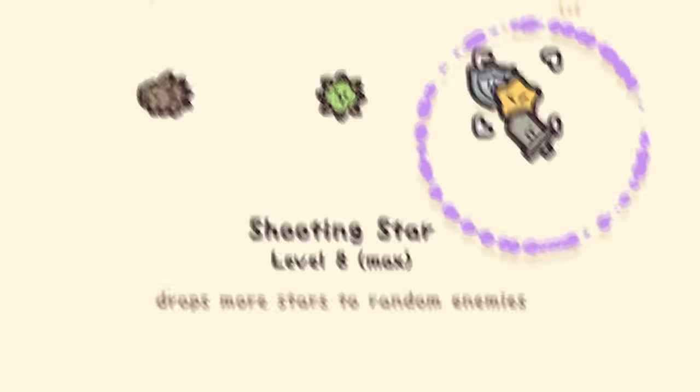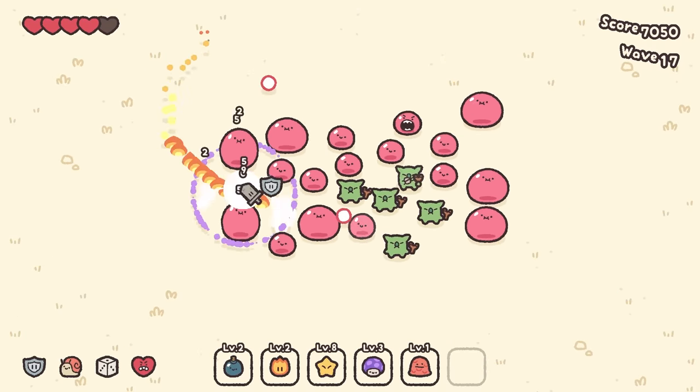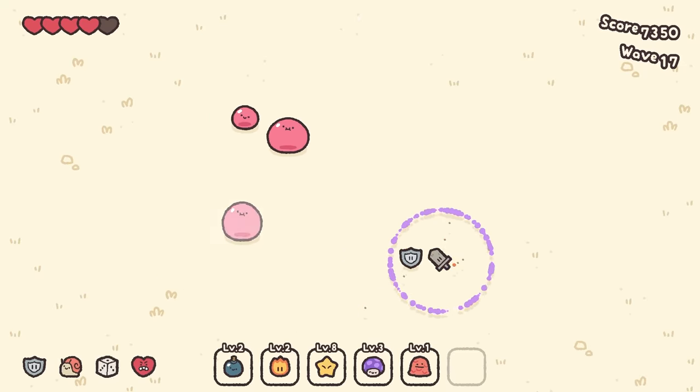Next level shooting stars — let's see how that looks. Perfect — lots of damage raining down. I think the enemies get tougher too. The only way to know for sure is to attack them with stars. I would like to count the stars as they fall, but I don't think I'm gonna be quick enough to do that.